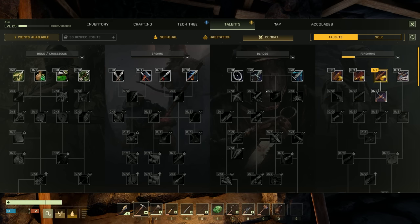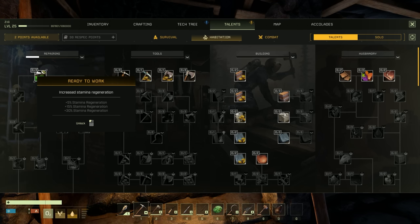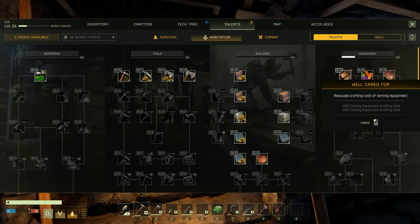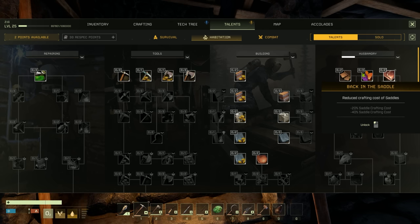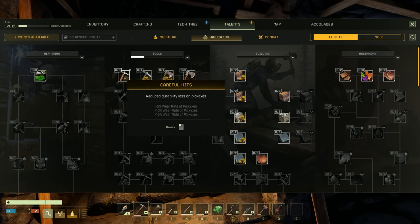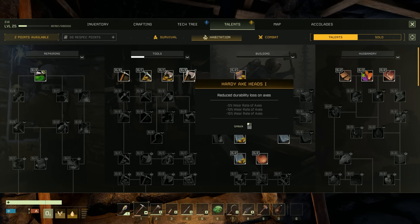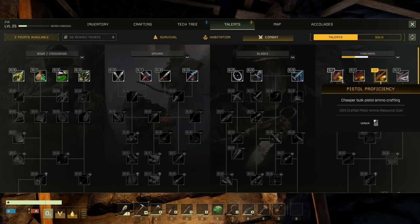I completely didn't even see these up here - increased stamina regeneration, that'd be nice. Discount thatch, discount wood, discount stone. Reduced crafting cost of taming equipment, increased foraging yield. Reduced durability loss on all axes - there's durability perks for stuff too, that's pretty cool.